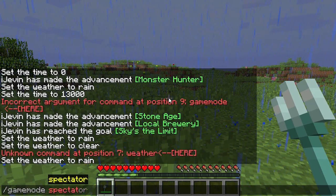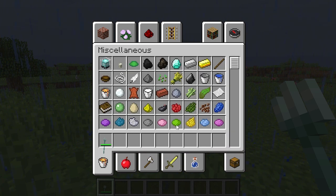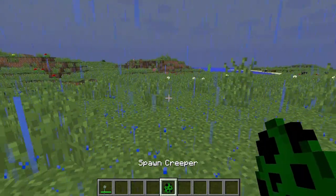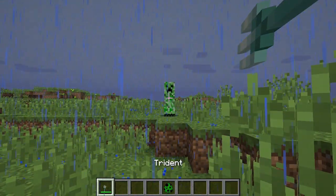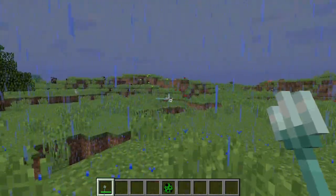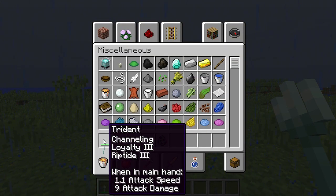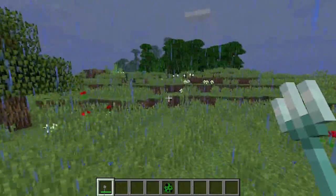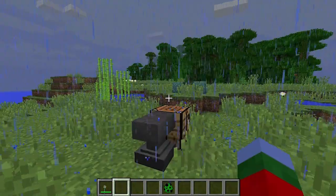There's one more thing I'm going to try — let me attempt the Channeling lightning strike one more time. I've made sure it's raining and not on peaceful. I've confirmed I have Channeling on the trident. I still can't get it to strike lightning — that's probably just a broken feature right now.